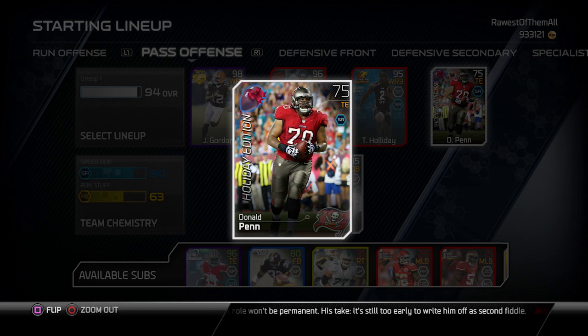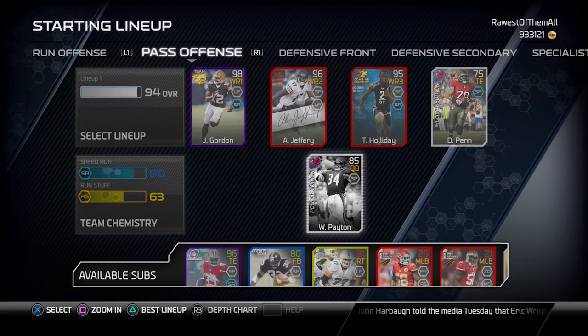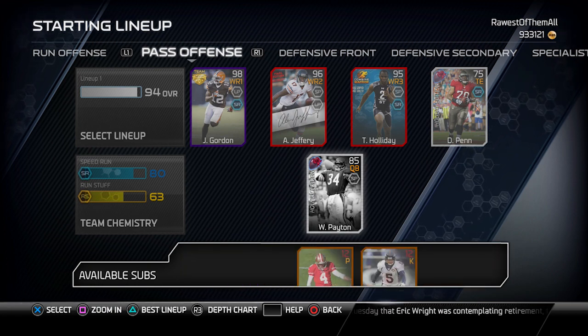I run the standard ghost Donald Penn at tight end one, because I can't afford another golden ticket Donald Penn. That way I can take the golden ticket Donald Penn card and put him out at wide receiver in shotgun formations, or as the outside tight end when I run two tight end sets like outside zone. At quarterback I'm still rocking 85 Walter Payton, and the reason for that is because I'm not great at passing anyway, so there isn't really much advantage for me in having a better quarterback.